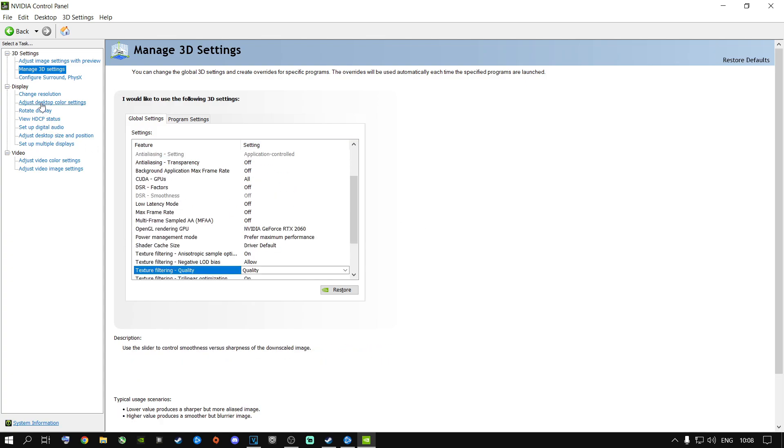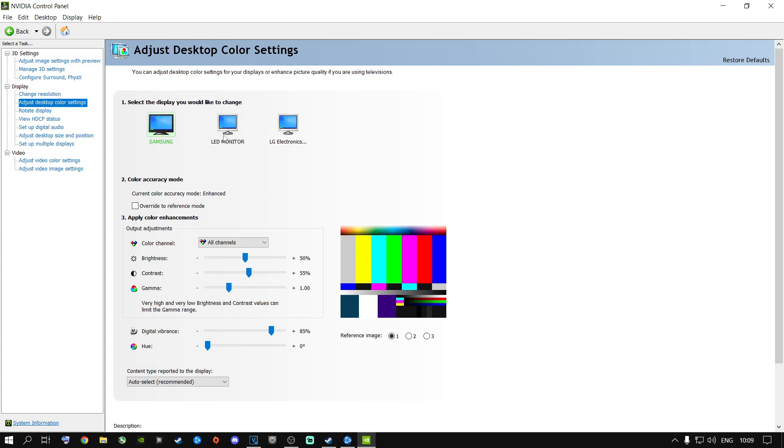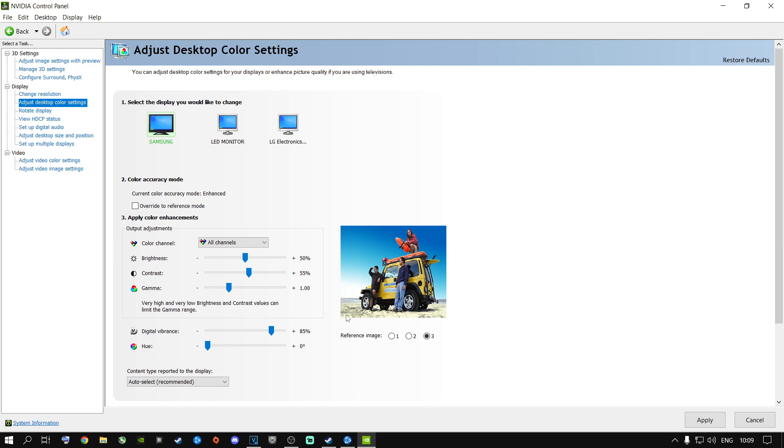Go to Adjust Desktop Color Settings, go to your Main Display, and go to Digital Vibrance. Change the Digital Vibrance inside your NVIDIA Control Panel — it will make your games look so much better. Digital Vibrance pops out colors in every single game, especially in Modern Warfare, so you don't need to use NVIDIA filters. My sweet spot is 85 on my personal screen. Don't put it on 100% — choose what works for you. Say Apply and close out of this.